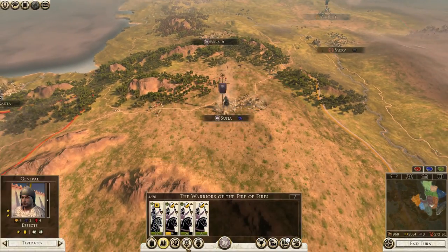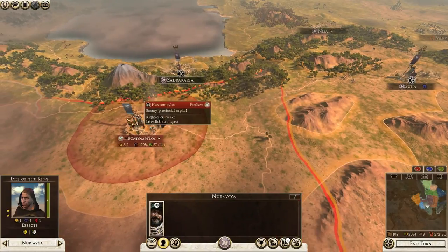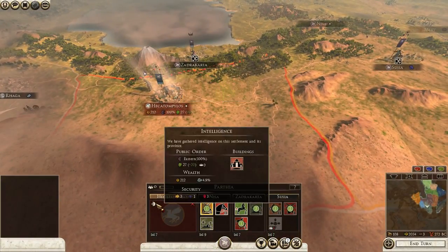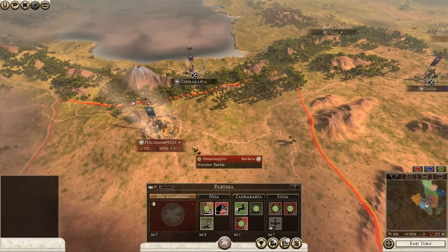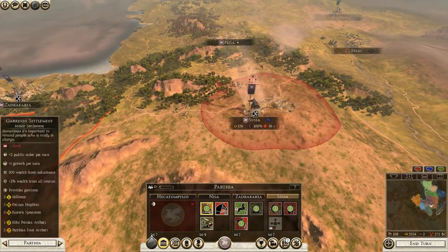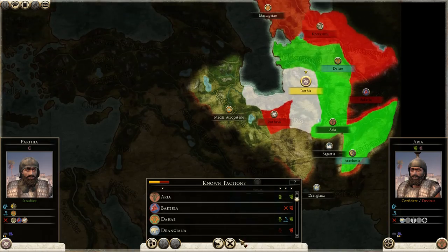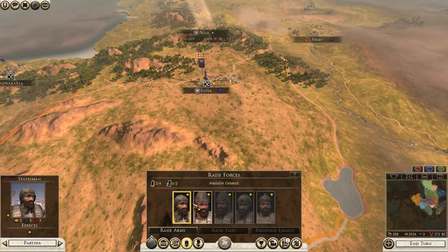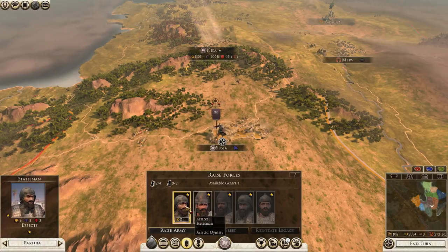They didn't upgrade yet even though they had the points. We're upgrading our building, disbanding excess units. We want our young general to be both a commander and a warrior — he'll be our battlefield general. We'll grab two more horse archer units. They should be starving to death now since they have no food income. We have two generals now, and there's something important to keep in mind about general management when playing on higher difficulties.